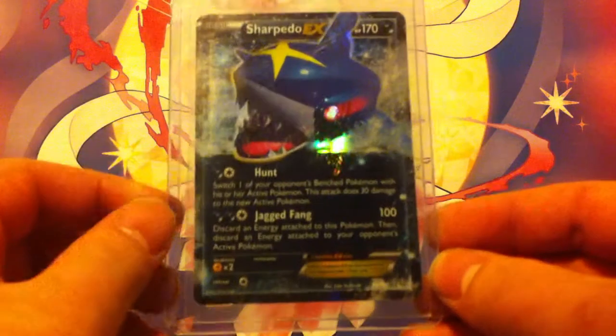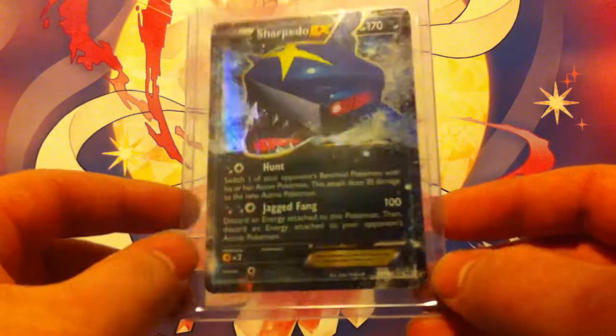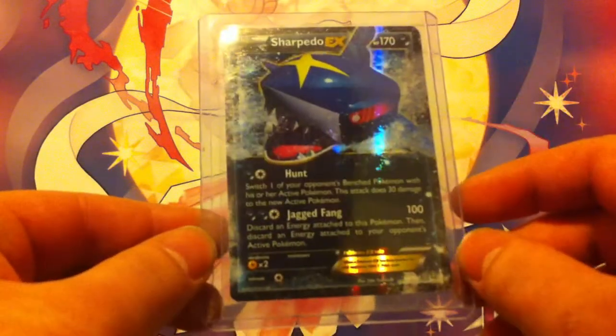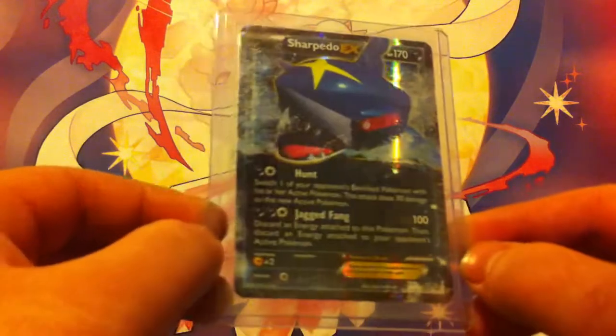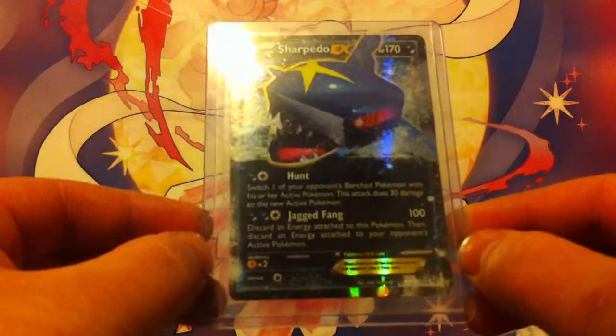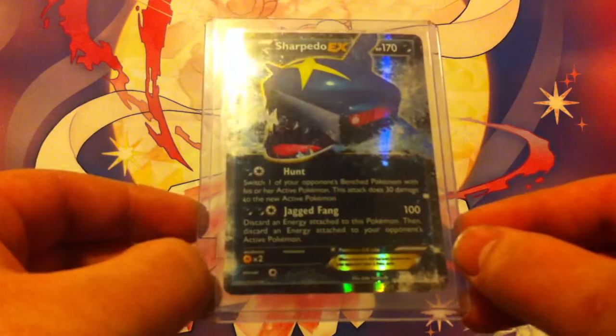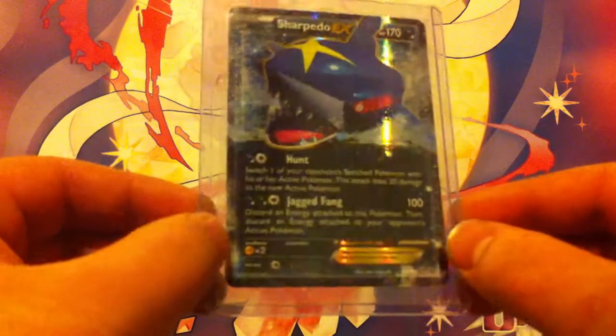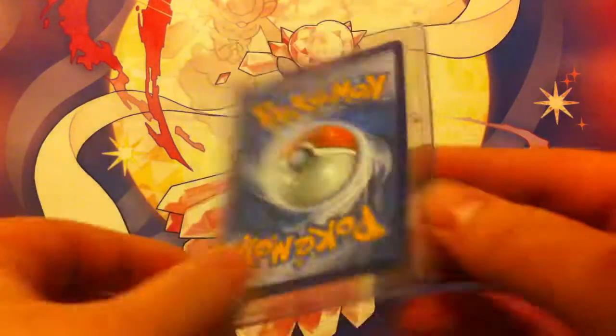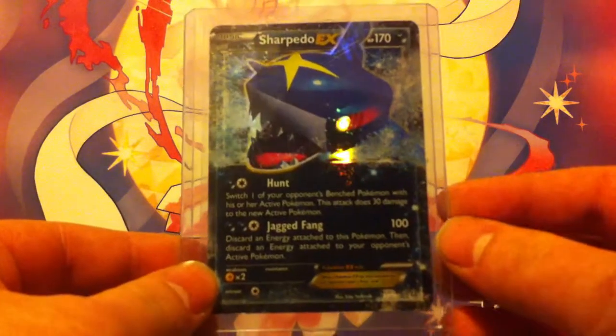I also have a Sharpedo EX, which is an awesome card. It has low HP for an EX Pokemon but also a low retreat cost so you're able to move around more. Its two attacks, Hunt and Jagged Fang, work well together and it can deal a lot of damage very quickly. I think it's the only dark-type EX Pokemon in the series, so definitely a good one to have.